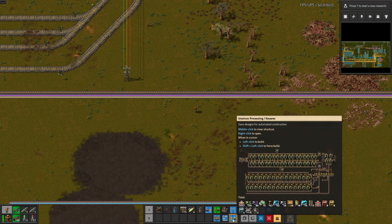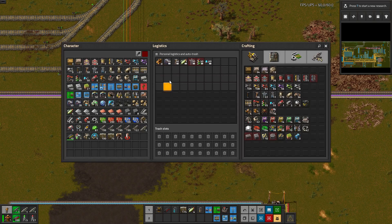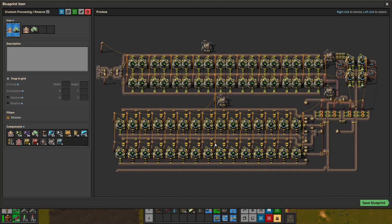Obviously in vanilla, if you want to request everything that's in a blueprint, you basically have to just figure out what's in the blueprint and then go and request all of it manually, which is kind of a pain.